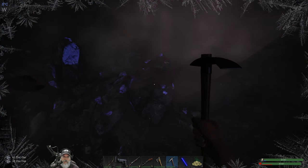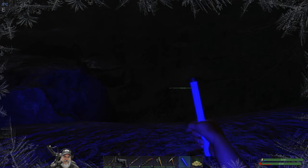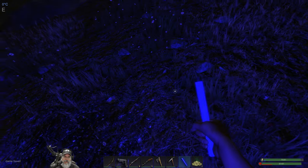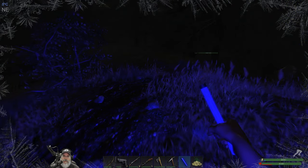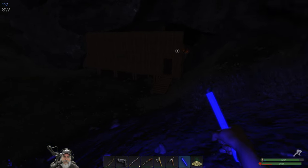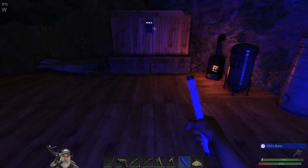Nice thing about our medium level clothing is we can handle the cold. We just lost — are you serious? There's a wolf on each side of us to get into our base? What the hell, game? We might have to just make a run for it. Let's go back around this way. Let's just run on by. I made the wrong turn — I can't see because it's so dark. Oh my God, you just about made it in the door. Alright, you go now. Whew, that was close. Jeez Louise.